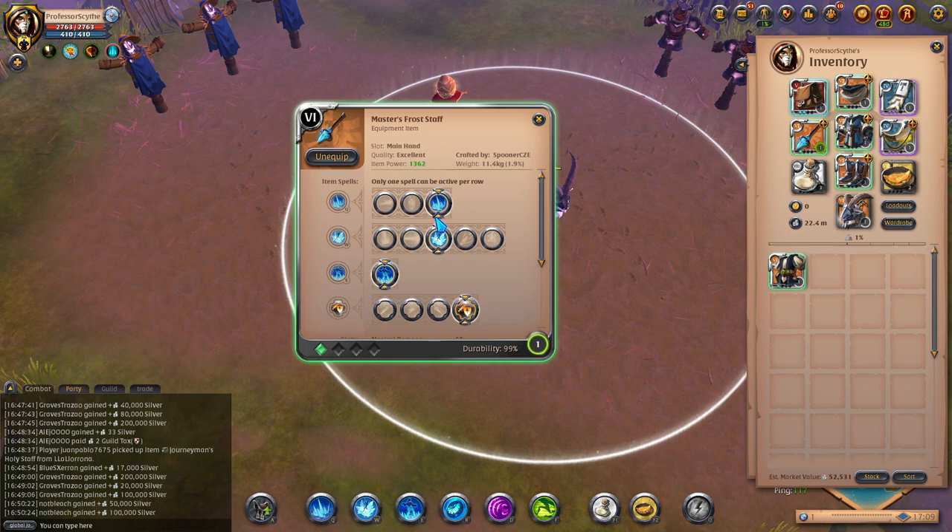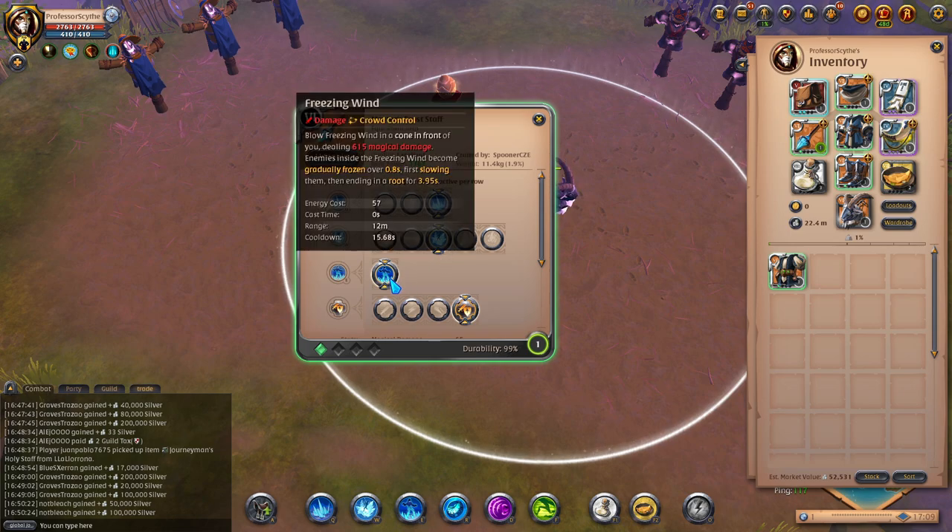Frozen Surge builds are still playable at higher ping, but harder. Then we have the E — Freezing Wind. It blows freezing wind in a cone in front of you dealing 615 magical damage, gradually freezing over 0.8 seconds — first slowing, then ending in a root for 3.95 seconds. This is great for disengaging as well as locking down opponents. The one-handed Frost build has a lot of slows and a lot of control over the fight, which makes it great for the slowing and kiting playstyle.